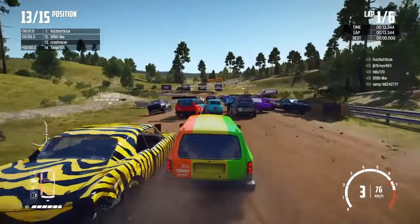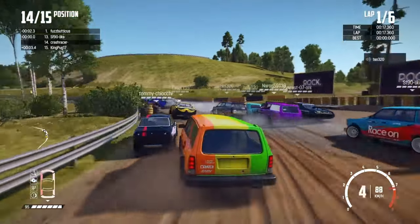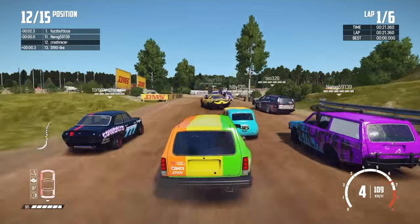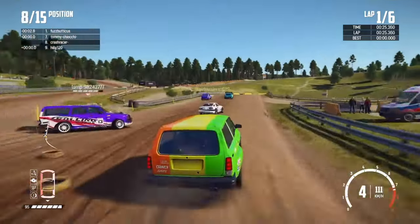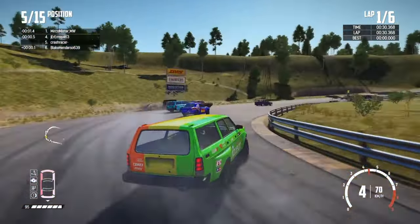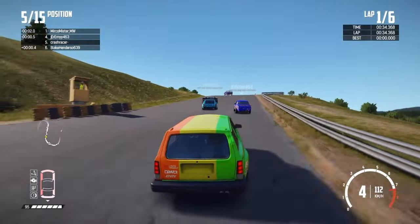Chaos as always at the first corner. I'm still facing forwards - that's something - despite the attempts of other cars to spin me round. We are right near the back, but at least we're on the track and at least we're facing forwards. There's an undertake - car flipped up into the air and we shot underneath - and we've made a few places there. We're up into fifth now and in behind the lead group.